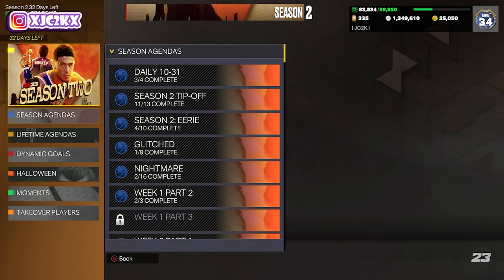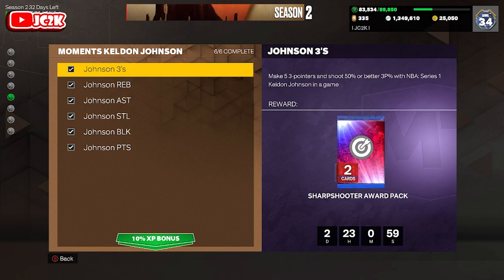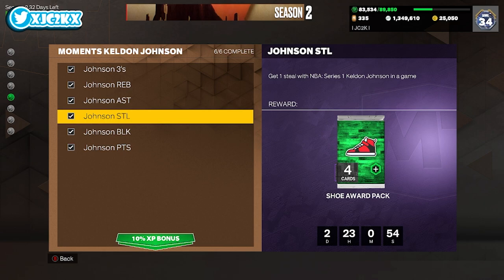Very easy grind. If you go down in Moments, you'll see this Keldon Johnson grind is very simple — basically the same as Jalen Brunson's grind from a few days ago. You just have to match his stat line: 25 points in a game, 1 block, 1 steal, 8 assists, 6 rebounds, and 5 threes shooting better than 50% from three. You don't have to do all of these in the same game; you just have to complete each one in a specific game.